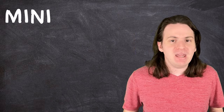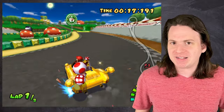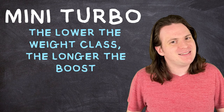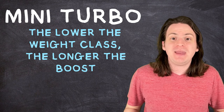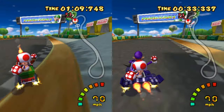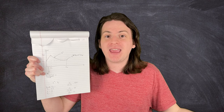There is one final stat that the original FAQ didn't account for, and that's the mini turbo. This is the small boost that you get when you successfully drift, and it's determined by your weight class, not your actual kart. In general, the lower your weight class, the longer your boost. I've seen people online say that heavier karts' speed decays back to normal much slower than a lighter kart, but based on my own testing, this doesn't seem to actually be true — all karts slow down from their boost at about the same rate.